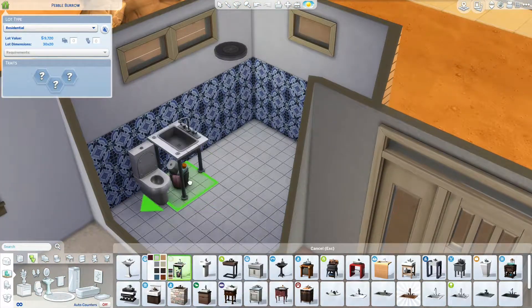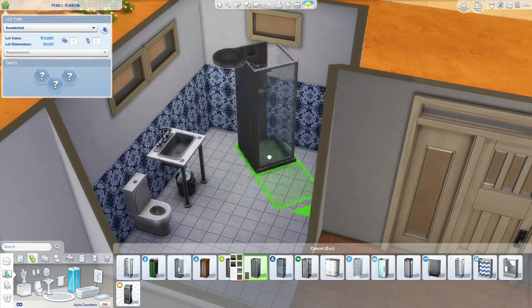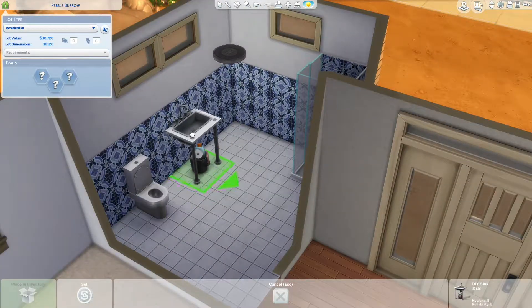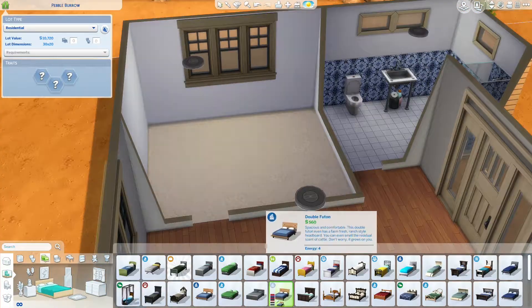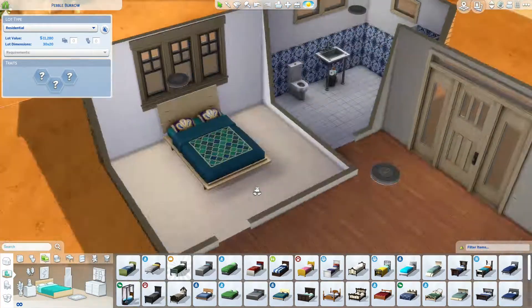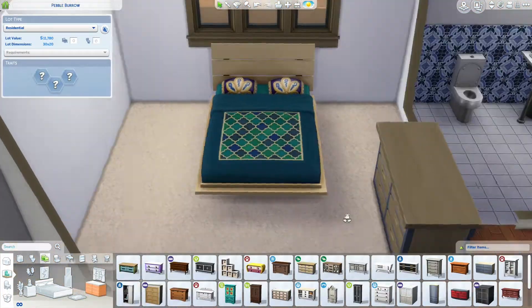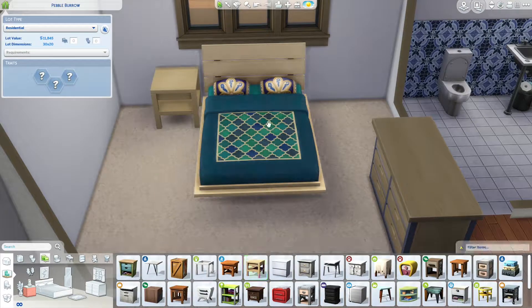I didn't want to get the worst toilet or sink, but obviously didn't want the best things either, so I'm going with some mid-range items in the bathroom. I did splash out a little on the shower, because why have those tiles and not match it with the correct shower? I'll go back into the bathroom in a bit to add some laundry stuff.